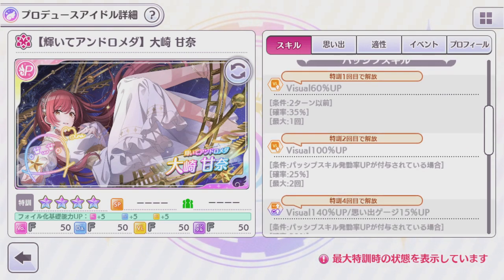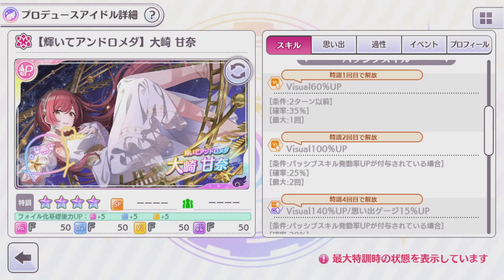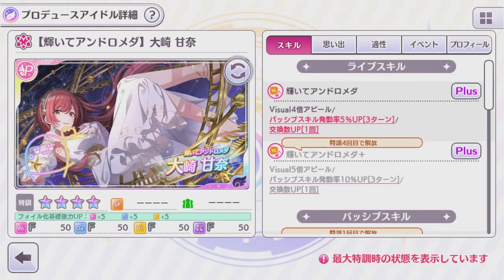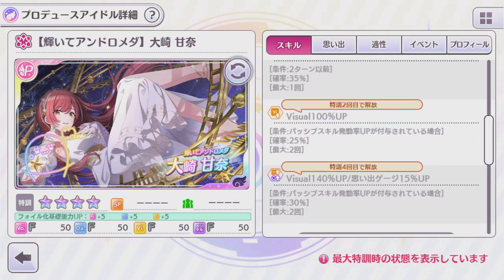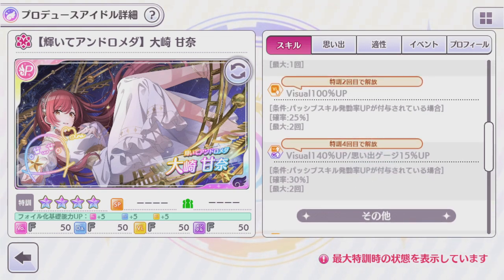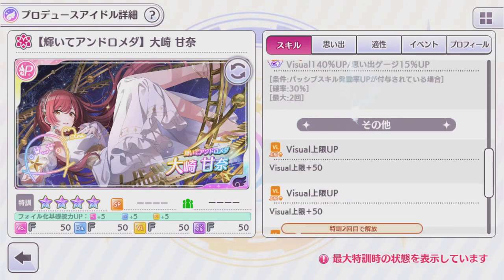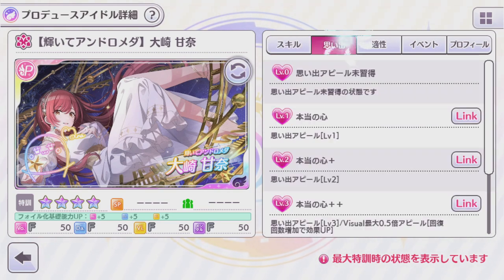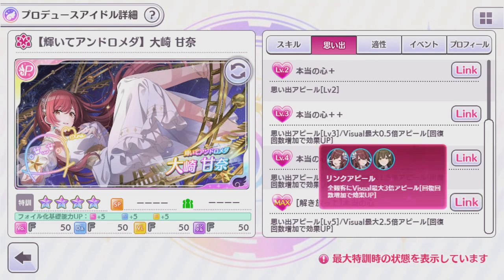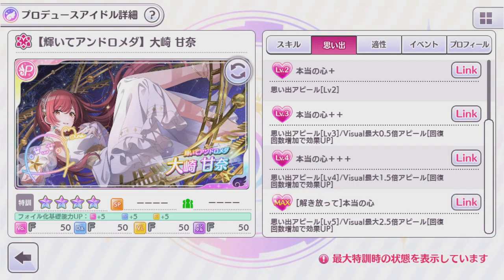For her passives, her 1-star passive is a Visual 60% up if it's turned to her earlier, and it has a 35% chance to activate once. Her 2-star passive is a Visual 100% up that requires one or more passive activation rate buff — so as long as you use either of her appeals, this passive will be live — and it has a 25% chance to activate twice. Her 4-star passive is a Visual 140% up and memory gauge 15% up with the same conditions, requiring one or more passive activation rate buffs, and has a 30% chance to activate twice. Her total stat uncapped is plus 400. Her memory appeal when maxed out is a Visual Maximum 2.5 that scales based on how many heals you've had in the run, linking into a Visual Maximum 3.0 that also scales based on how many times you've healed in the run.